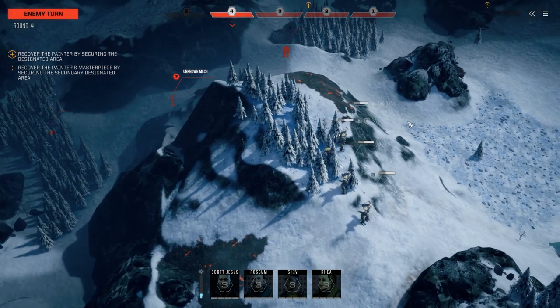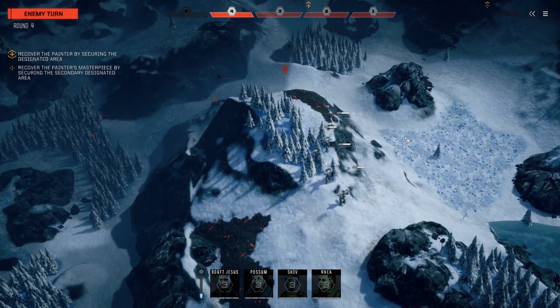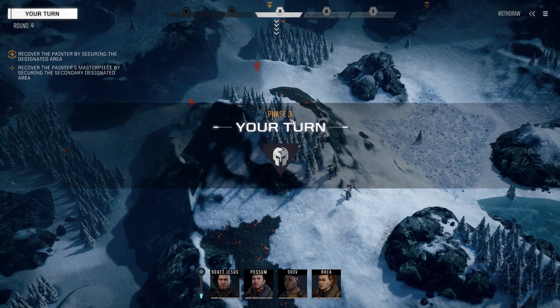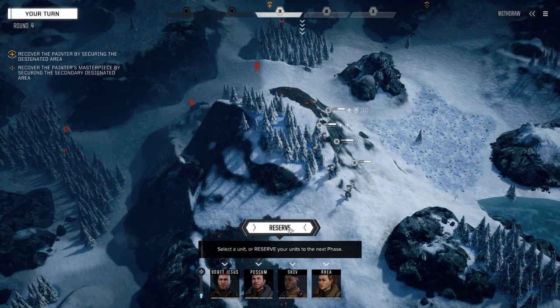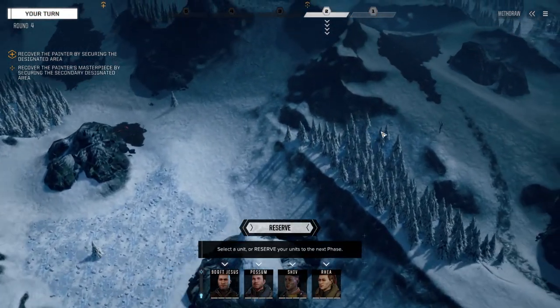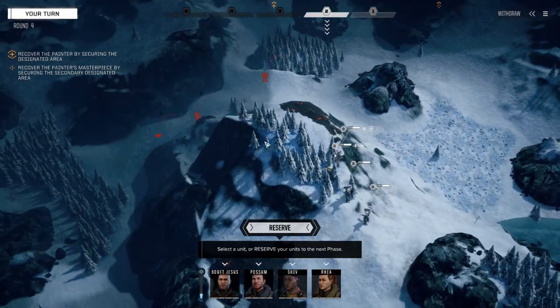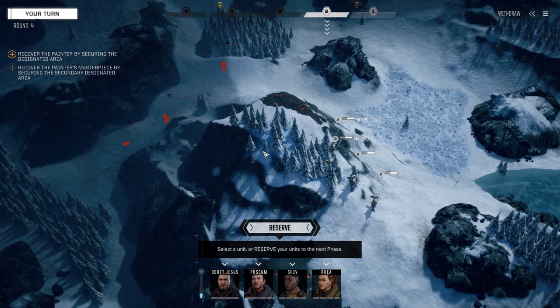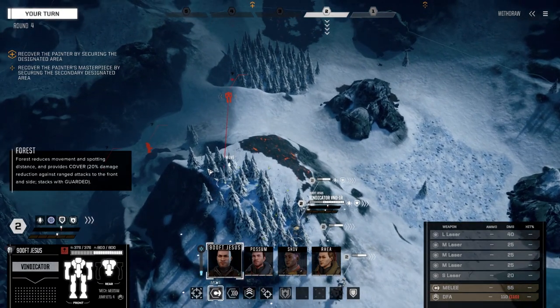After playing the one-and-a-half skull mission where we faced four mediums at full strength and nearly lost the Vindicator - lost an arm and a leg - I'm going to be very wary about engaging these guys. That contact is a vehicle, so not so bad. I can hear another vehicle over here. We're on a nice big hill so they can't get up - no melee to worry about. Let's walk up here and see what kind of mechs we're up against.